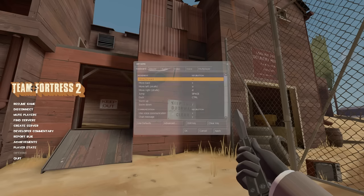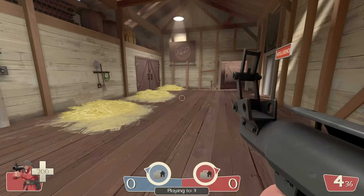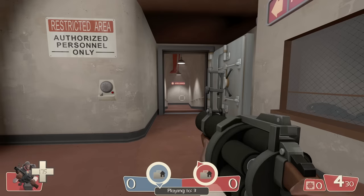No crosshairs — you're only allowed to use the default ones, and you're not allowed to change the color or scale either. Soldier used to have 36 reserve ammo for the rocket launcher, and for the demo, 40 and 30 respectively.